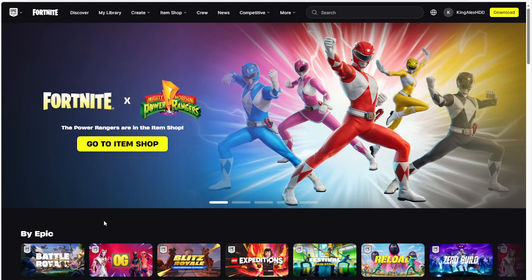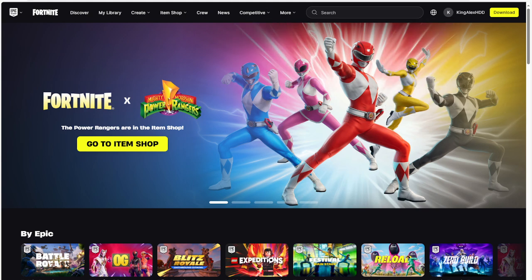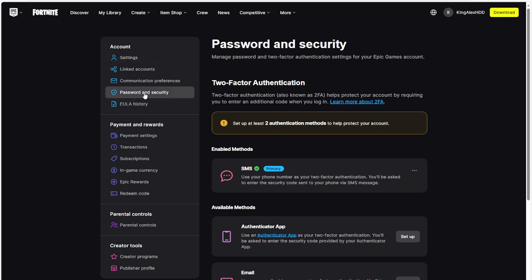For safety purposes I won't be showing my own information, but you're going to use your own Fortnite account. If you don't have a Fortnite account, I recommend you create one. If you're on PlayStation, Xbox, or another console, it will show you which option to sign in through. Once you're signed in, click on Account. Then go to Password and Security — you'll see settings like linked accounts, communication preferences, and password — click on Password and Security.